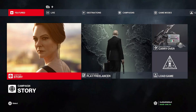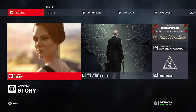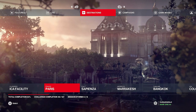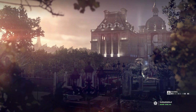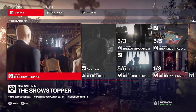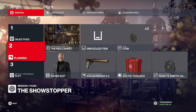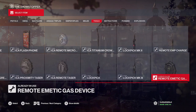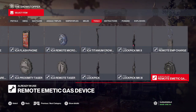Hey everybody, welcome back to the channel. In this video we're going to be doing a Hitman Silent Assassin Suit Only mission in Paris, France. What we're going to need for this technique is the remote emetic gas device, which is over here under tools.